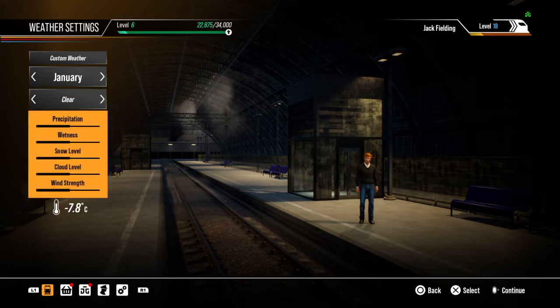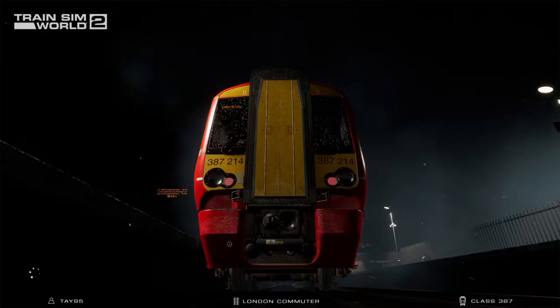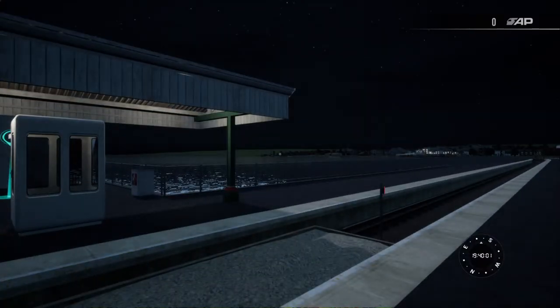It's minus 7.8 so that sounds a bit chilly. The NPCs don't really care — they'll wear shirts and shorts occasionally even if it's howling down with rain. So we'll go from there and select where I want to start: Ryde Pier Head. I'm going to start at about 20 to 8 in the evening so it will be a little bit dark but it will make it interesting. Hopefully you'll be able to see plenty and enjoy the video. It takes a little bit of time to load up and here we are at Ryde Pier Head.